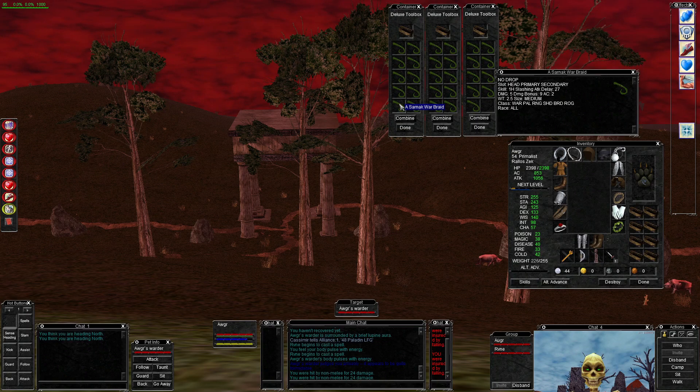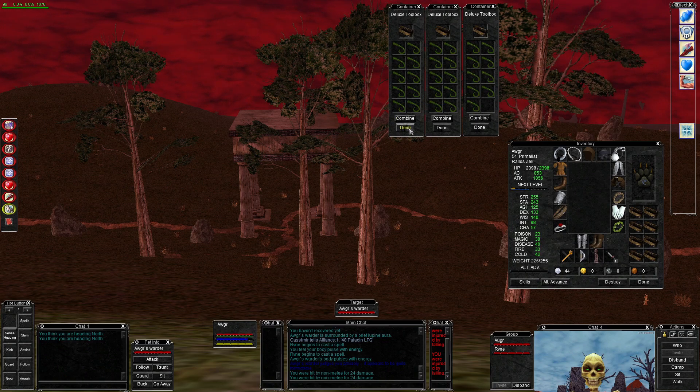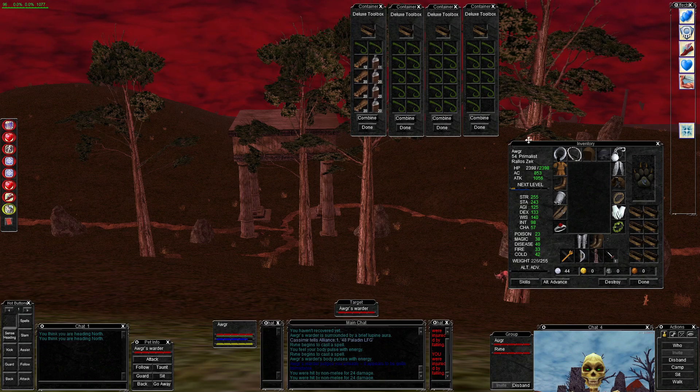What we're looking for are these Sarnak Warbrains. You get them from killing Sarnak Berserkers. It's a 100% drop — they always drop one. I'm going to show you what I've been doing to get them.